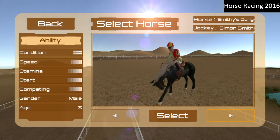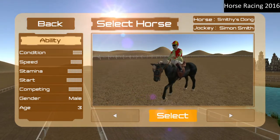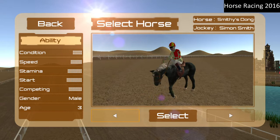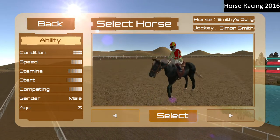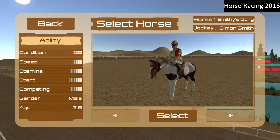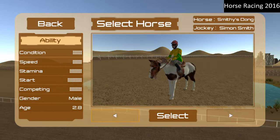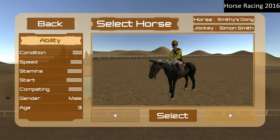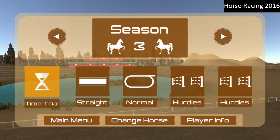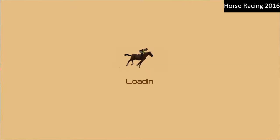You get the option to choose between a couple of horses, but the other stuff is around your livery. You've got things like condition, speed, stamina, start, competing, and what they like and don't like doing. I have not seen a blind bit of difference between the two horses I have. So we'll take what we've got and go for a straight race to start off with.